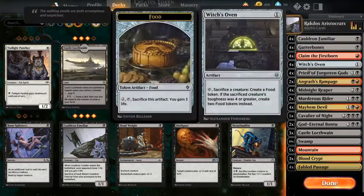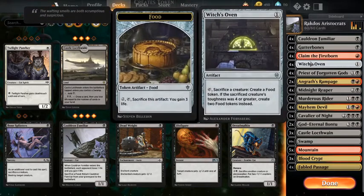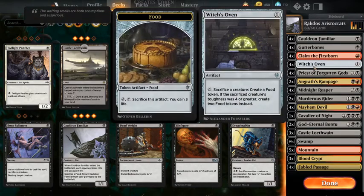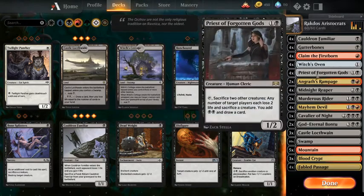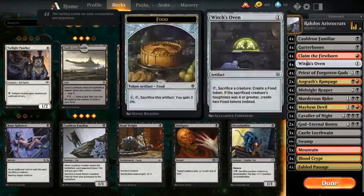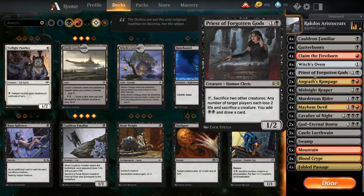Furthermore, you have Claim the Firstborn, which works really nicely with Witch's Oven as a removal spell. You take their creature and then you either sacrifice it to Witch's Oven, Priest of Forgotten Gods, Cavalier of Night, God Eternal Bontu, and you could also swing in with their creature to try and get them to block and trade, or just deal more damage. It's a win-win situation for one red mana — this is insane.